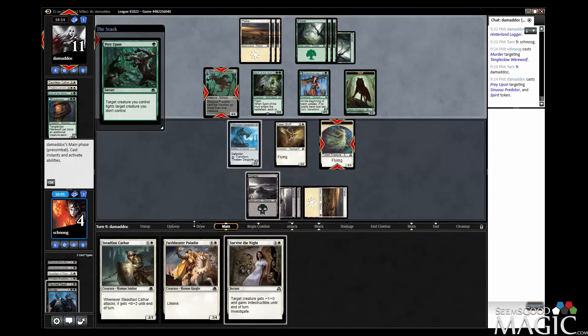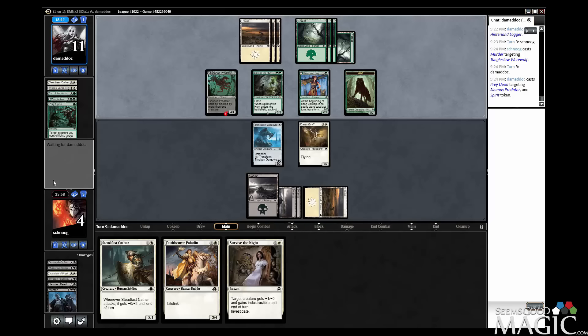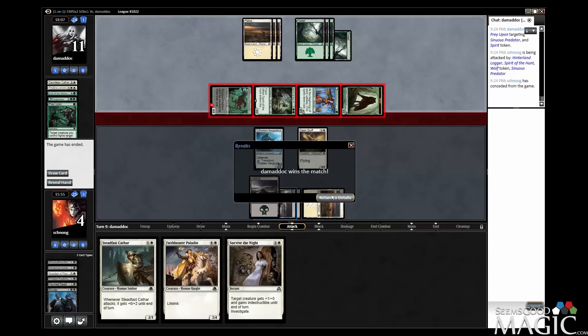It gets rid of one of my blockers and they attack out, then I'm dead. Well, that was a quick match — it just wasn't in our favor. Not drawing lands there was pretty killer, but I think the hand was still solid. It's turn nine and we only had four lands, so that's what lost us that game. See you for the next round — thanks.